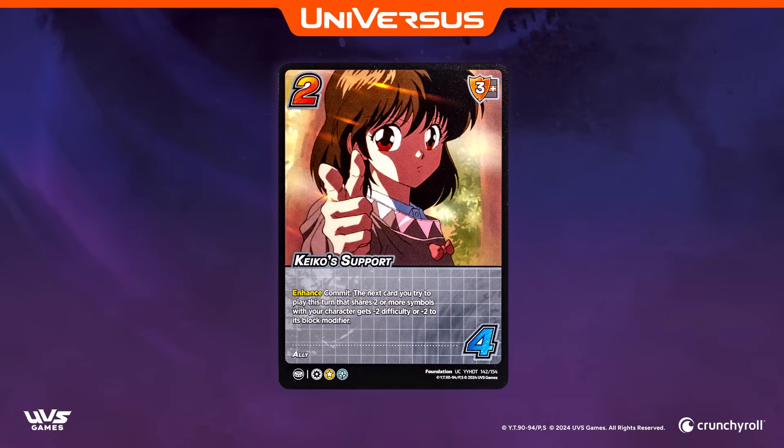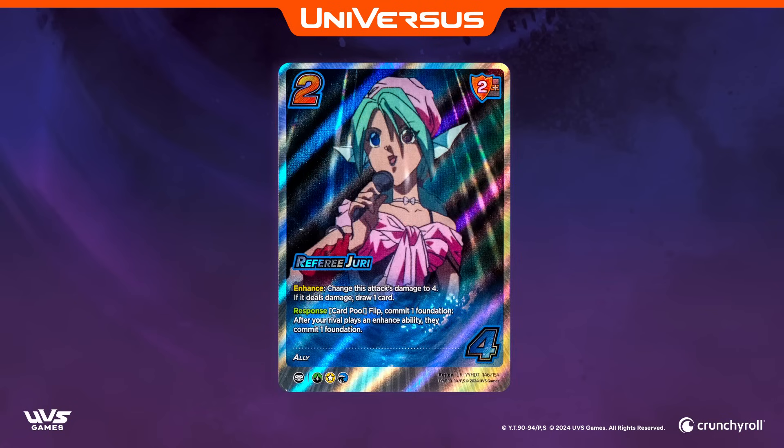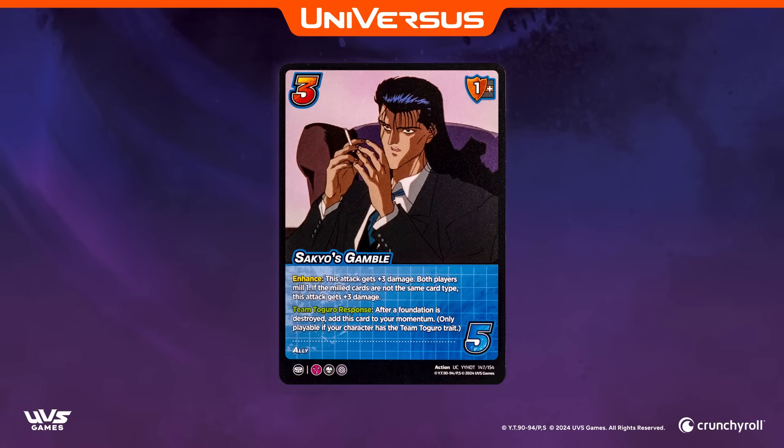While the teams themselves are the key players of the tournament, this arc features many iconic characters that don't necessarily have fighting roles. We've gotten a taste of Keiko and her support already, but the Dark Tournament is rich with characters both helping and harming our heroes from the sidelines. Want to call in Jury to come referee some attacks back in line? Or maybe you'd like to orchestrate Sakiyo's elaborate gambles from the shadows? Either way, this set has you covered. The signature side characters of this arc are making stellar appearances throughout Dark Tournament to make sure no moment goes uncaptured.